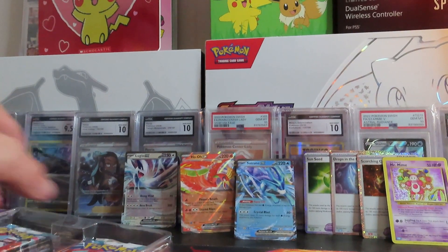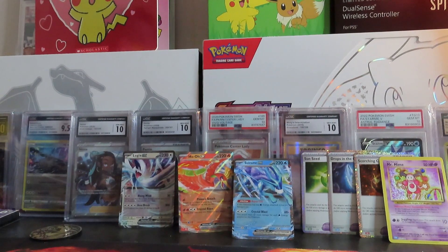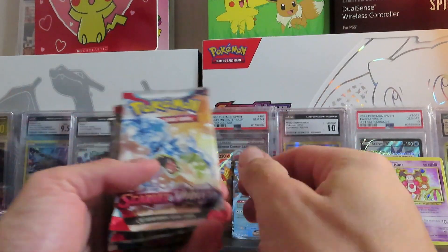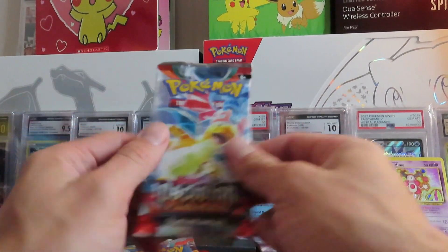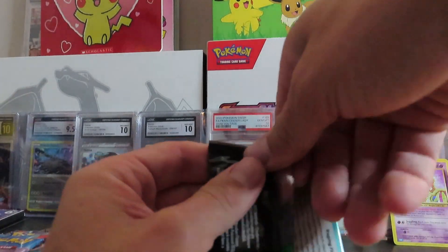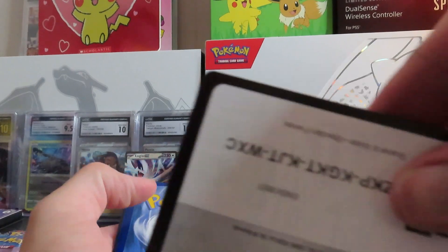And our packs — we got a lot of packs to open today. I think they're all the same. Guys, I think all our packs are Paradox Rift. Oh wait — Obsidian Flames, Scarlet Violet, Scarlet Violet, Scarlet Violet, Paradox Rift, Paradox Rift, Obsidian Flames, Obsidian Flames, Obsidian Flames. So if nothing else we got a chance to pull Charizard and a chance to pull some Illustration Rares. Decent little pack selection.